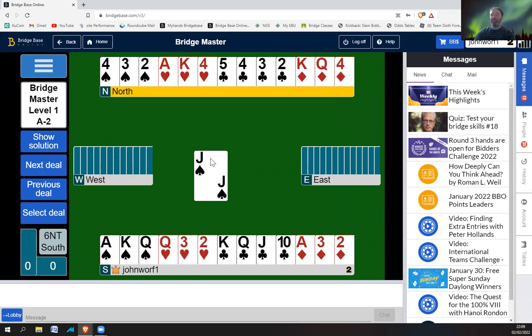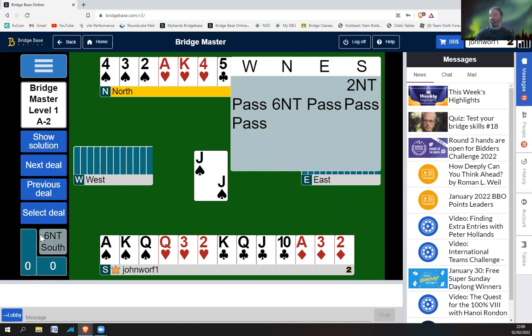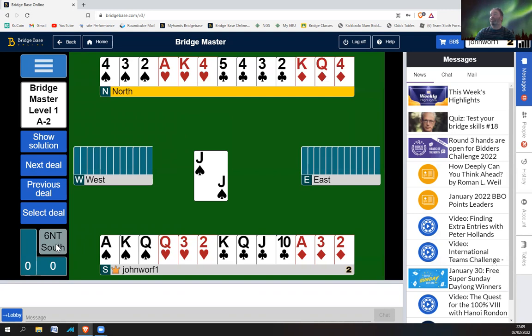If you want to get the bidding back to give you some clues on who's got what, you just click on the 'six no trumps' — or whatever the bidding says. Here it says South bid two no trumps and North raised straight to six no trumps. So we're in six no trumps, trying to make 12 tricks. I can count three spades, three hearts, three clubs — once we've knocked out the ace of clubs — and three diamonds. So it's three, three, three, three.